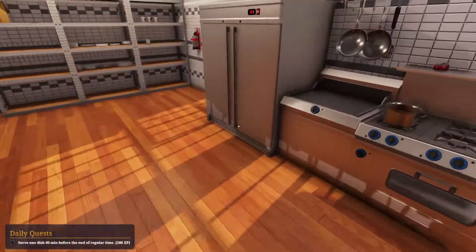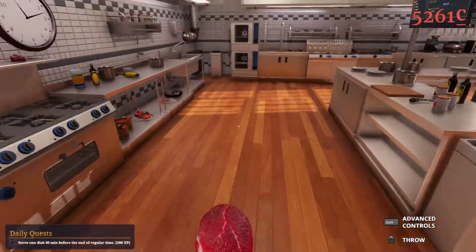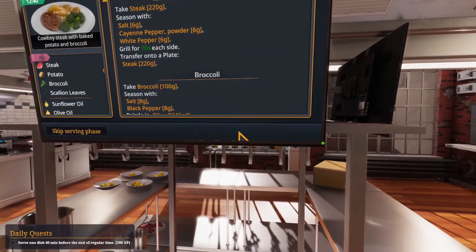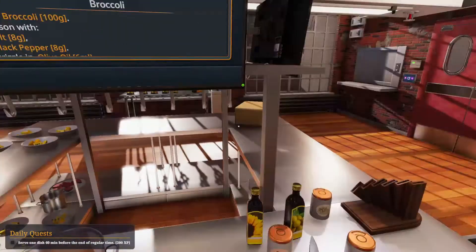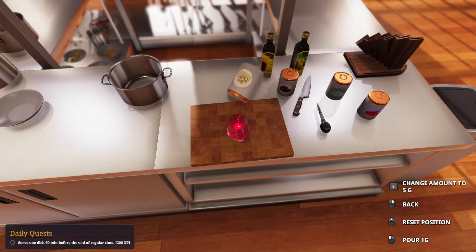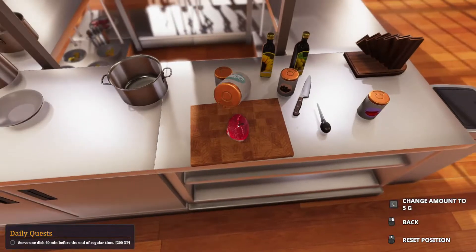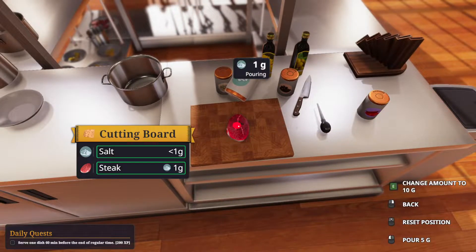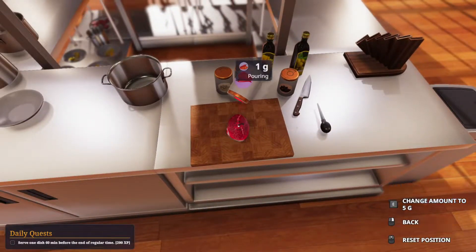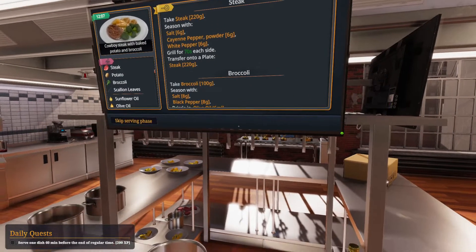Firstly, we get the steak. We don't have to cut, so it's just as simple as getting the steak. Then, seasoned salt, cayenne, and white pepper — 6 each, 1 plus 5. And then grill. That's it.